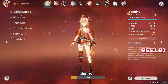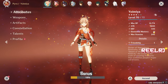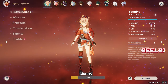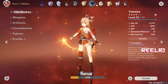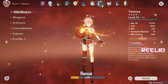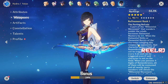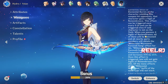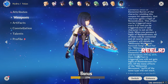You'll also need a minimum of 100 elemental mastery for very good vaporize/melt damage. You can address this by using Elegy for the End bow on Yelan — Yelan equipped with Elegy will give Yoimiya around 100 to 160 elemental mastery from the weapon passive. That's why this weapon pairing is great on a Yelan support.